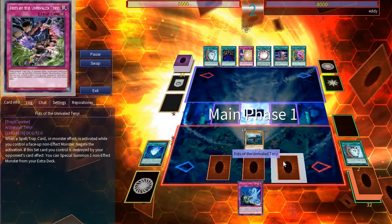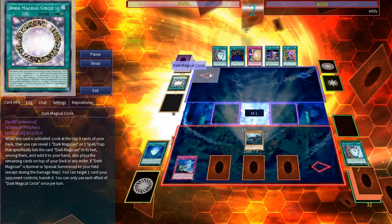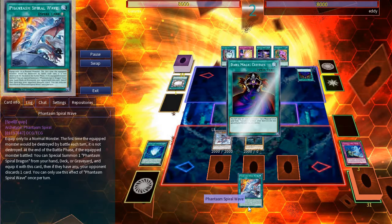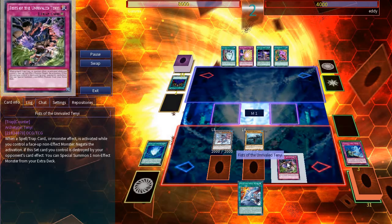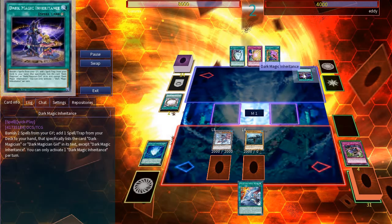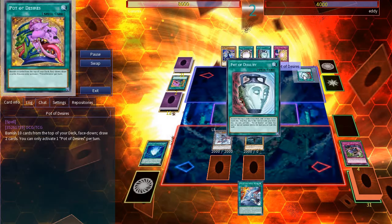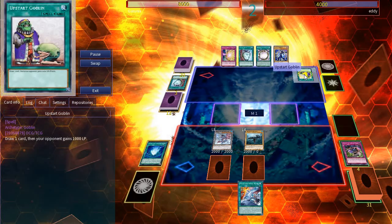On Eddie's turn, he activates Circle and that will be destroyed by Battle. Now the field spell will summon a token and because a normal monster was summoned, we can search another Phantasm Spiral card. Wave gets added to my hand. Now Dark Magic Curtain, but I negate it with Fist of the Unrivaled Tenyi. Activating Inheritance to add Circle. Now activating Desires, next he activates Duality and then Upstart — so many adding cards. After that he sets a card and passes turn.